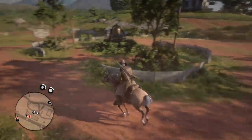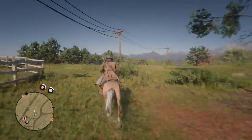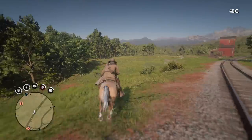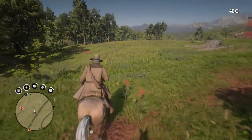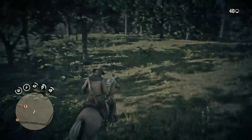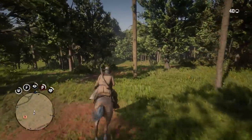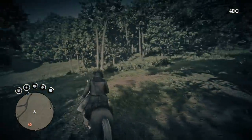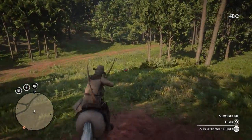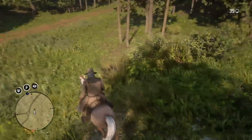First of all, the only way you're currently going to be able to hunt with two horses is if you steal a horse. You want to make sure this is a saddled horse and make sure it is not another player's horse. If you steal another player's horse and attempt to hunt, there is a good chance that other player will call their horse, and if you have stowed your kills on the horse, you're going to lose them when the horse bucks you off and runs back to its owner. Be sure the horse you're stealing is a CPU character's horse with a saddle, as you cannot stow kills on a horse without a saddle.